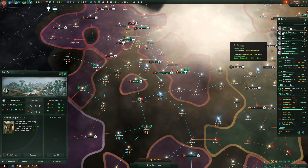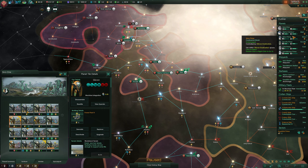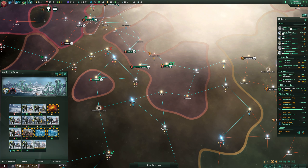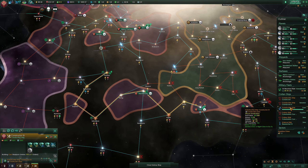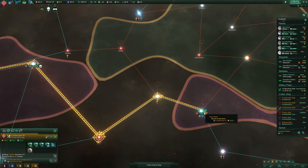We actually have a lot of stuff to do here. There's so much stuff that obviously needs upgrading. We are actually working on stuff, and of course we have some colony ships here. These guys are eventually gonna work on that.